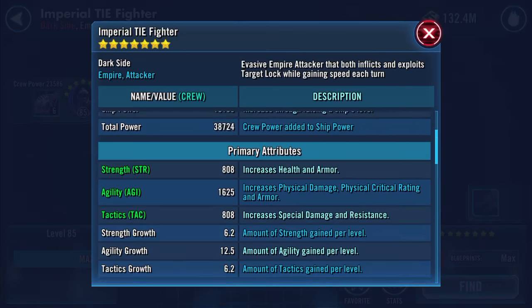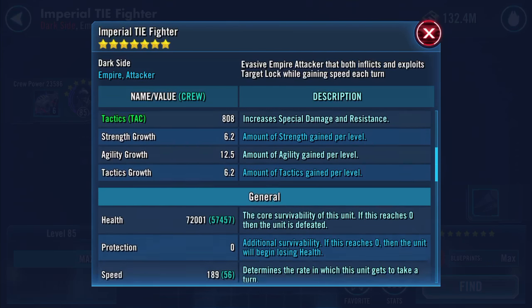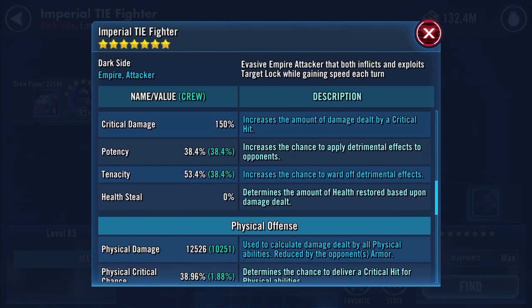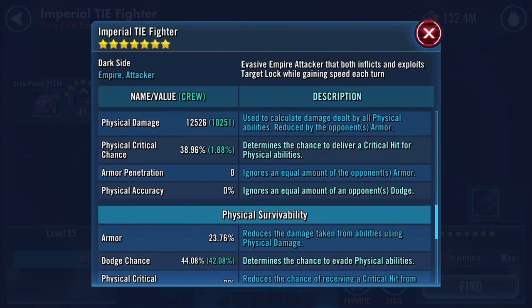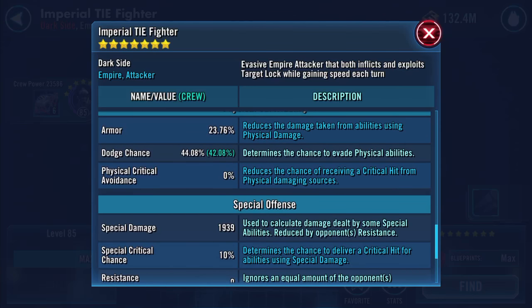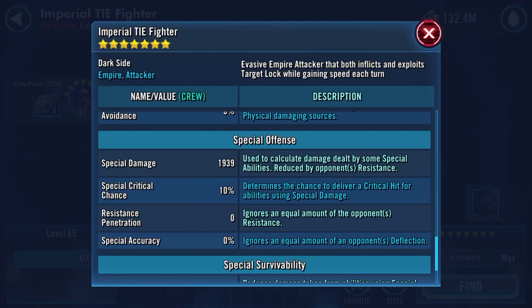Currently they get 11, as you can see — crew power 23,586, ship power 15,138, totaling at 38,724. Speed is going to increase. 72,000 and one health, 189 speed, currently 38.4% potency, 53.4% tenacity. 12,500 and 26 physical damage, 38.96% physical critical chance, 23.76% armor, 44.08% Dodge — it's a lot of Dodge.